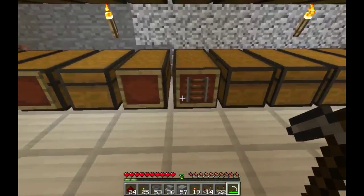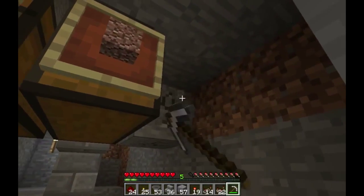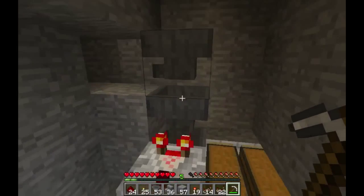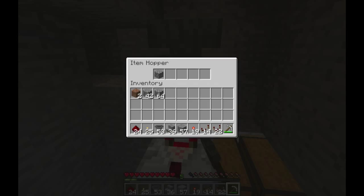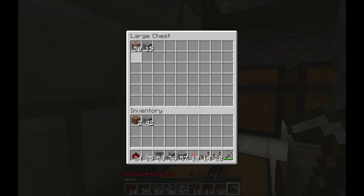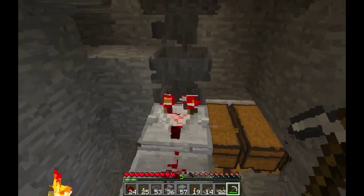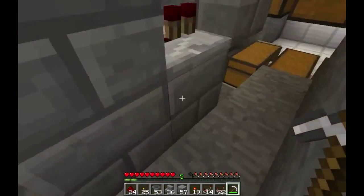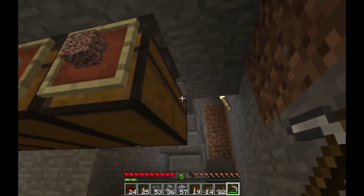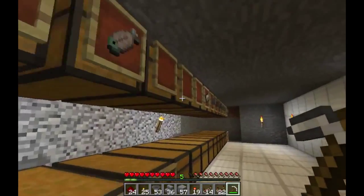You'll notice most of our blocks — our iron, our food, the paper, the rotten flesh — are on top. Down here is stuff that we actually craft. Most of that other stuff will come over into the overflow chest and we'll manually sort it. Items that do fit in the top row will filter down using a comparator: if there are enough items it sends a signal, hits the repeater, and that allows the hopper to pull items down. We'll have a whole row of these.